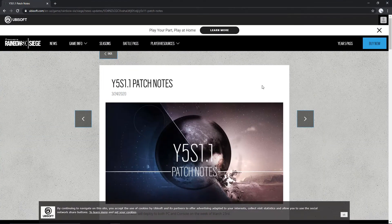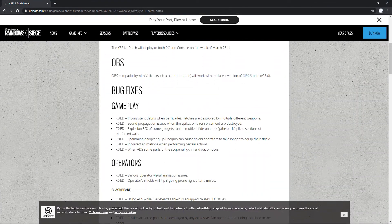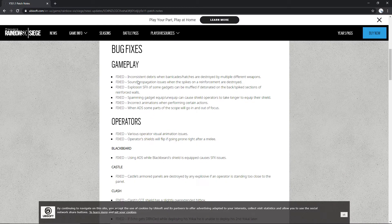Looking at the patch notes, this isn't a big update but they fixed inconsistent debris — like when people would jump through a barricade, it wouldn't break for everyone in the game. So you'd hear it break but it's still there, while the other person already went through it. They also fixed sound issues when spikes on reinforced walls are destroyed.